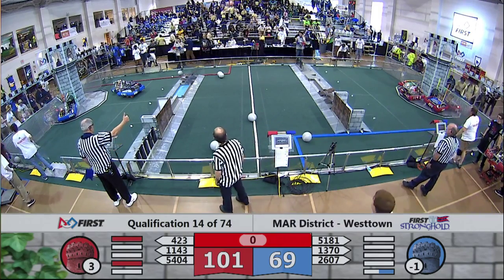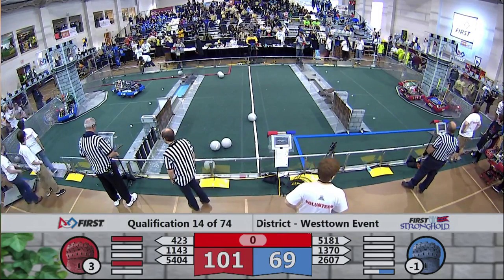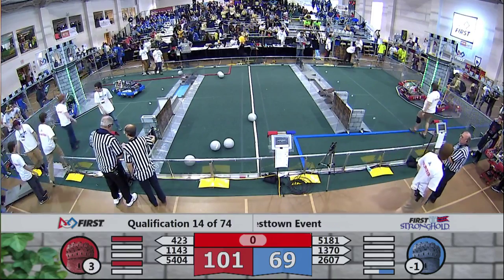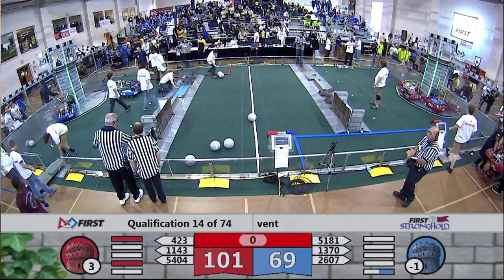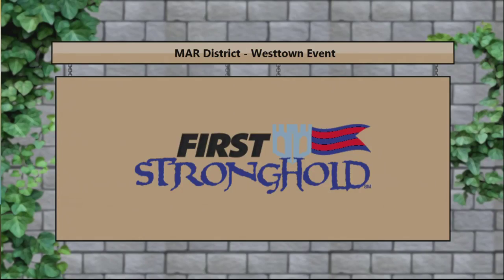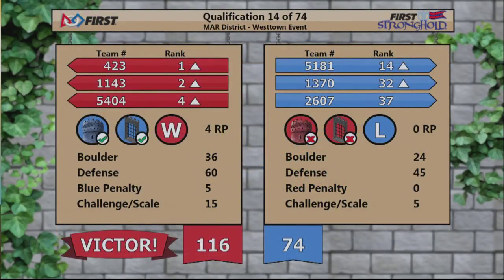We'll see what our scores give us for match number 14. Scores up. For match number 14, the Red Alliance — a score of 116. The Blue Alliance, 74. Victors: team 116. We got four ranking points also for the Red Alliance.